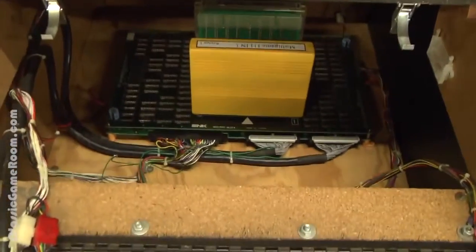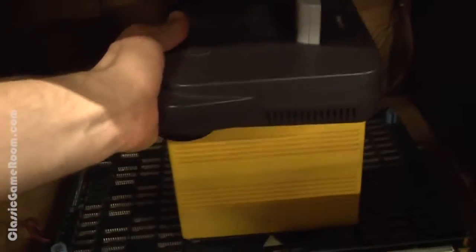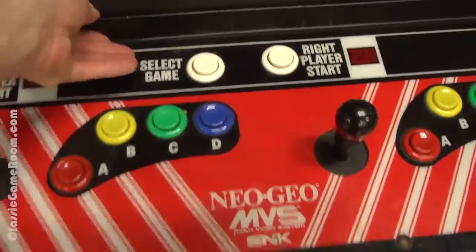Using science, the bigger game system usually wins. In this case, you can put multiple N64s inside of one Neo Geo and still play the Neo Geo because it has its own screen. It devours N64s — multiple Nintendo 64s will fit inside of the Neo Geo. Point: Neo Geo. But the N64 has The Legend of Zelda: Ocarina of Time, regarded by many as one of the greatest video games ever made.